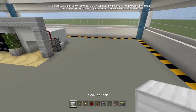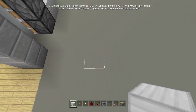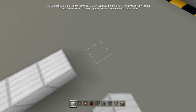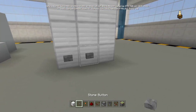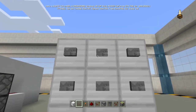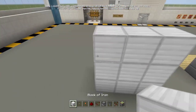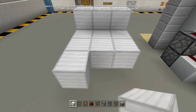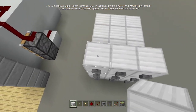First thing you want to do is make your 3x3 button panel. Let me align it right here and make a 3x3 like this — there you go. This is your 3x3 button combination right here. In this video I'm gonna set the password to 1-2-3. Now go to the back and place a 3x3 wall again like this — one, two, three.